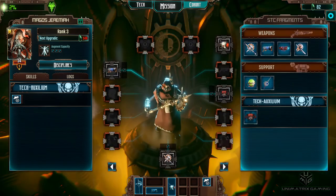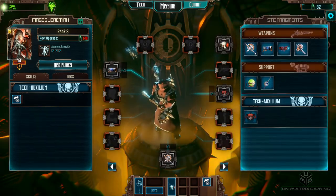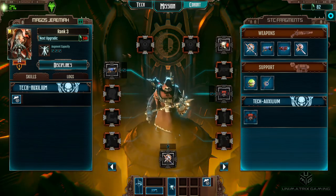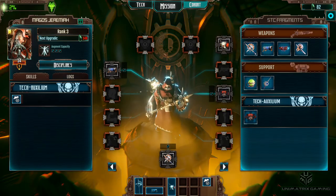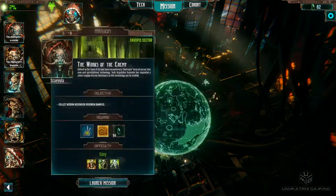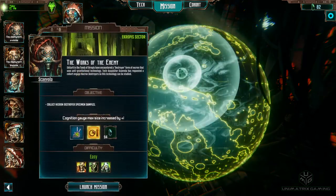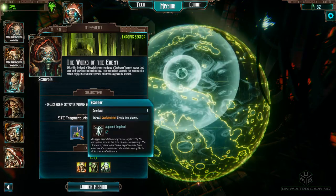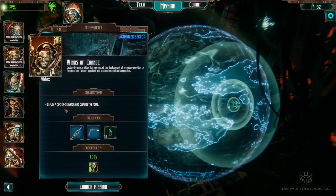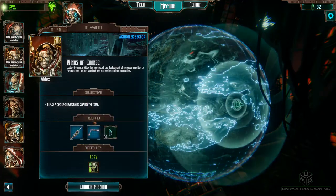A good few missions in when you've got more tech priests on the go, they can all look totally different with what they've got equipped. At the moment it looks rather boring, but later on that'll change when he's got all sorts of upgrades. Looking at missions — there's an easy one here that gives us increased cog gauge, which should be quite handy, and a little scanner.